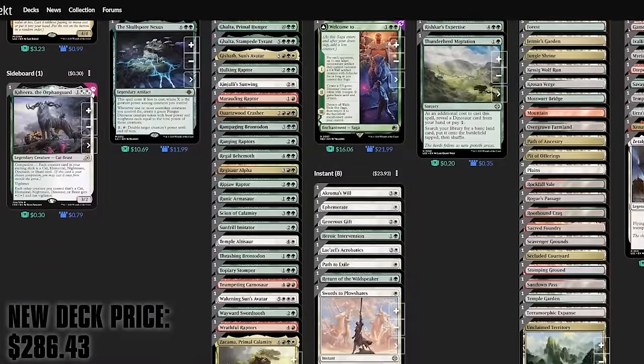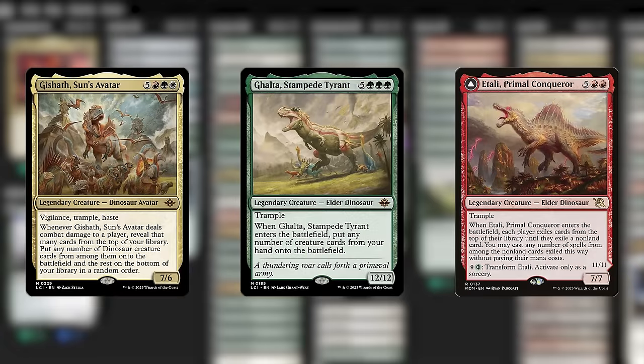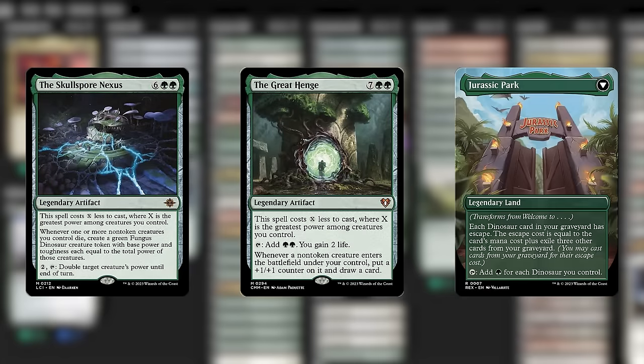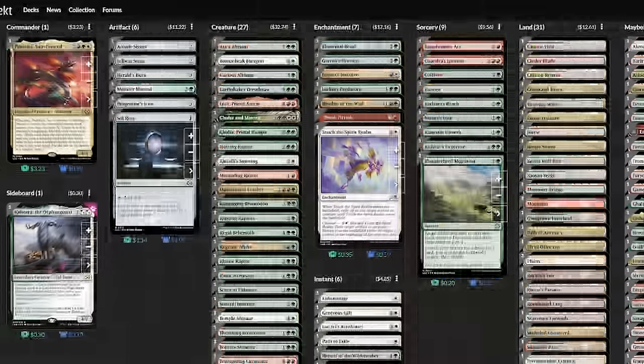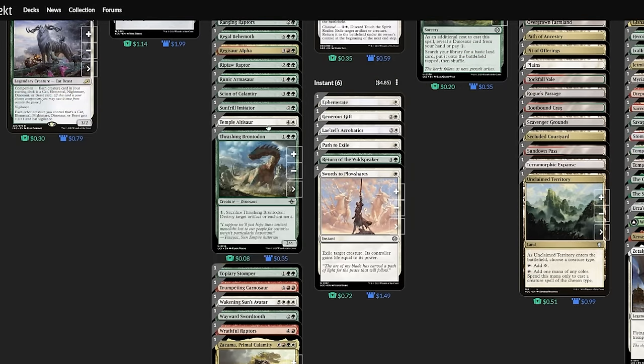I know technically the cheapest way to acquire this deck is by getting the pre-con, but why not practice a little budget brewing while we have the opportunity? What are we losing? Expensive lands like the Triome, Cavern of Souls, and all three Shocklands — sure, that totally tracks. Some significant dinos are lost too, which are probably the biggest pain. After that, Great Henge and Skullclamp Nexus, plus the Welcome to Jurassic Park spell — those are big hitters but I'm not too broken up about them. And Heroic Intervention and Akroma's Will too. That's 13 cards cut, only 8 of which were actual spells, and we save ourselves nearly $200 — more than half the price of the list.